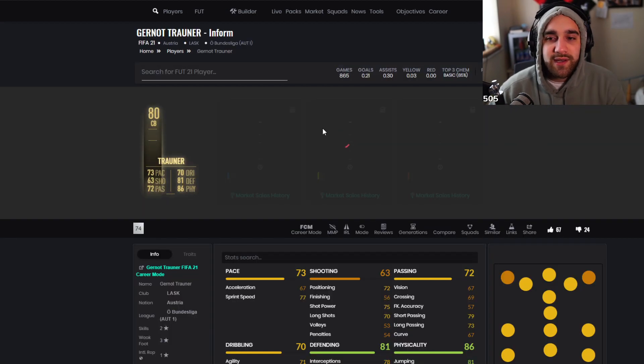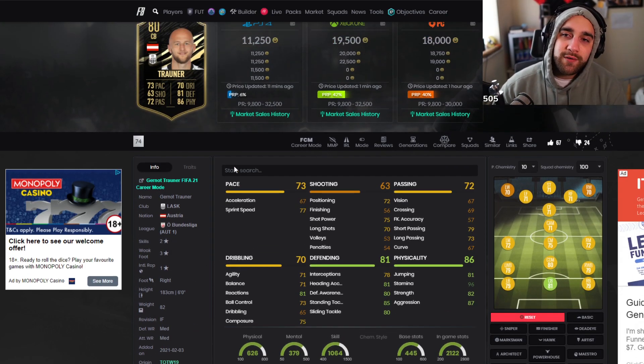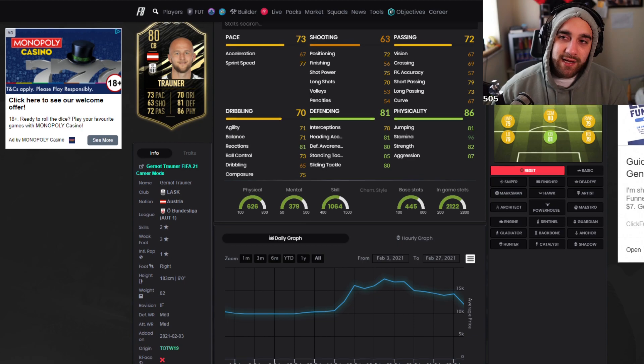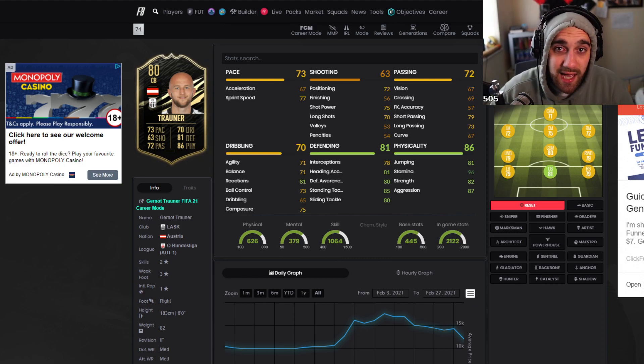This card down here has a lot of potential. I was looking at him not that long ago, and I think he has a fair bit of potential. One more in-form and he becomes 82, another one and he becomes 84. I think as an 84-rated card, this guy could have around 77 pace with 90 physicality and be like an 85-rated center back. He has a ton of potential.